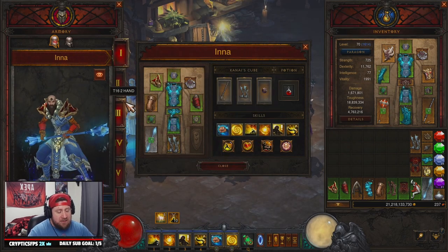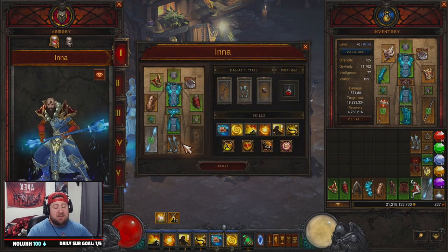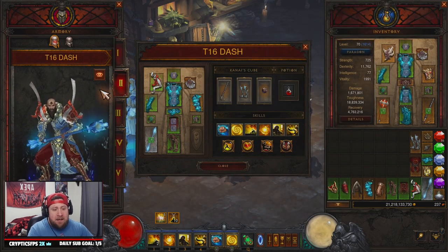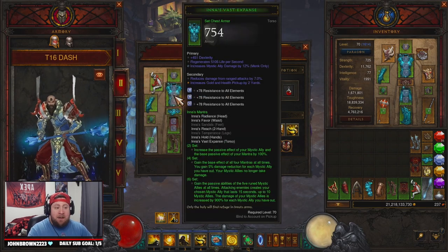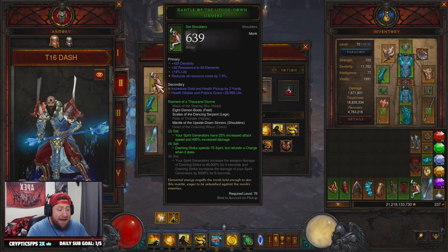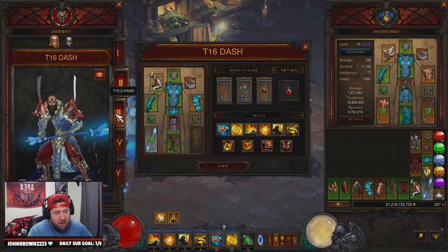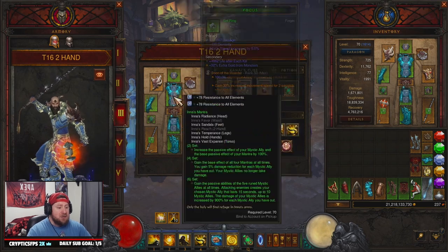We have a couple different versions here. First is the original Enna's build, which is really great - what we used to use for GR pushing. You can use this for T16s; just swap out Bane of the Powerful for Boon of the Hoarder and it'll work fine. The T16 Dash combines the Enna set with the Raiment of a Thousand Storms set, allowing Dashing Strike to refund a charge with infinite dashes to get around the map super fast. The one I recommend is the T16 Two Hand.